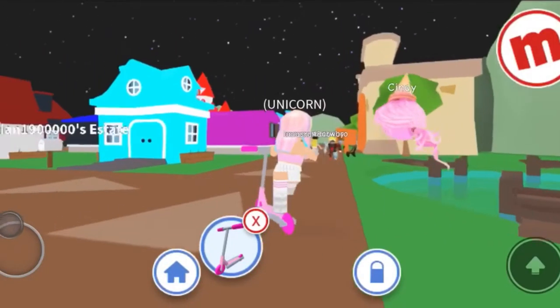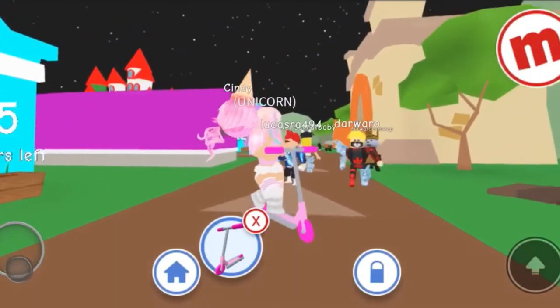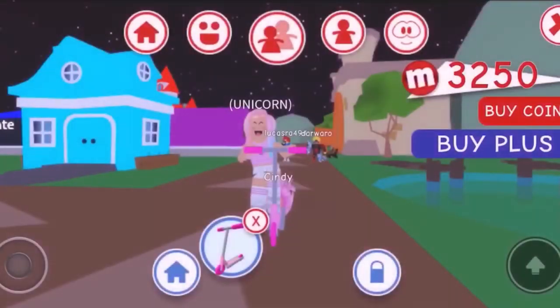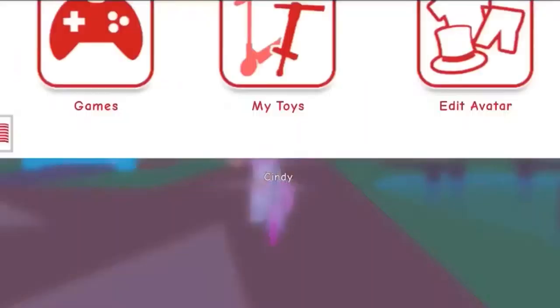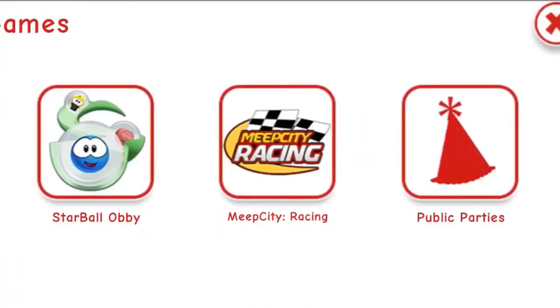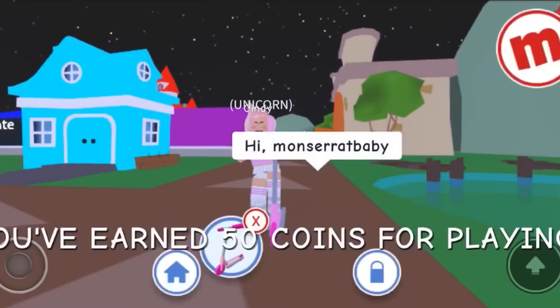The next way is the games. When I say games, I really mean the Meep City racing game. You go to your games and whenever you come in first place, I think it's like 150 coins plus bonuses you can get throughout the game. I believe in the star ball obby you can get coins too, just not as much.